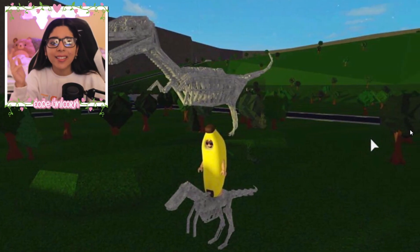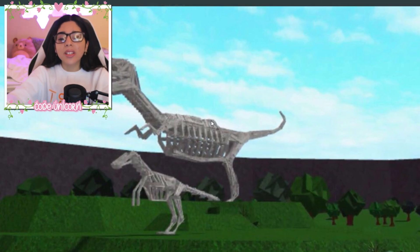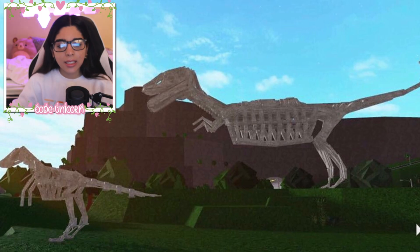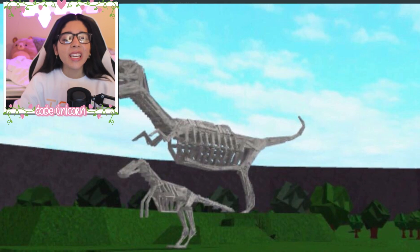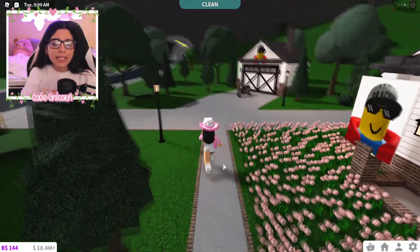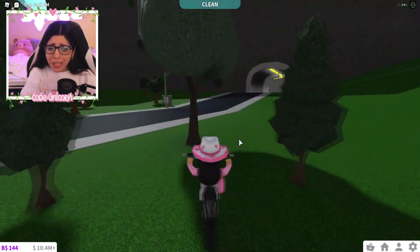Wouldn't it be so cool if Bloxburg added dinosaurs? I know that wouldn't be really realistic, actually. But it would be cool if they added, like, bones — just like this — as a decoration piece. We could put it in museums. Celeste needs to make a museum. Like, a dinosaur museum. Oh, that would be amazing. Bloxburg needs to add dinosaurs now. But in a realistic way — they could add the bones. Oh, I just ran into a tree. I can drive totally.